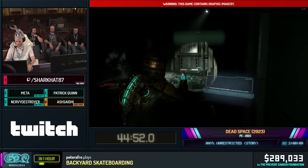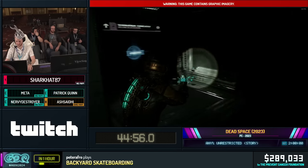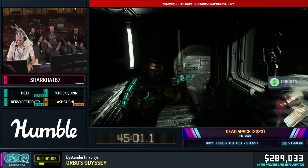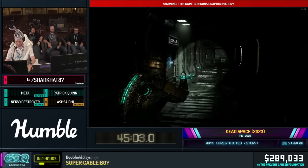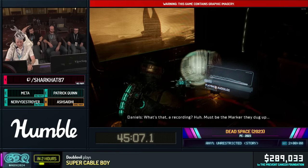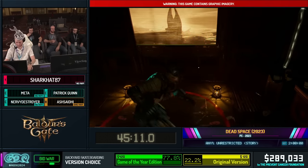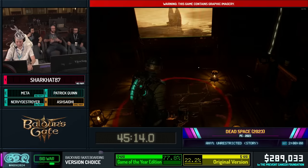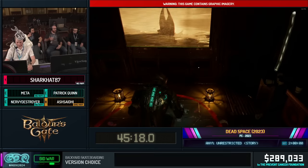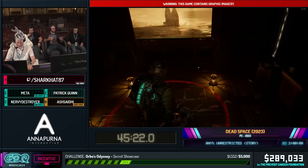There's a loot system that sort of tracks that stuff. There are two balance features: the intensity director and the loot manager. The loot manager basically looks at your current health, how many med packs you have in your inventory, your ammo counts, what guns you have equipped, and decides what to drop for you. So if you're low health with no ammo packs, it will try to spawn a med pack from an enemy. Or if you're very full on health, it will drop you some credits or stasis packs or ammo.